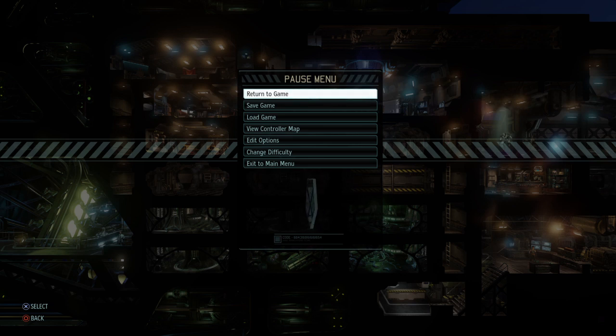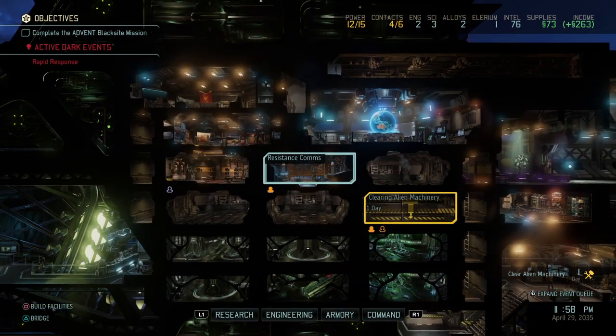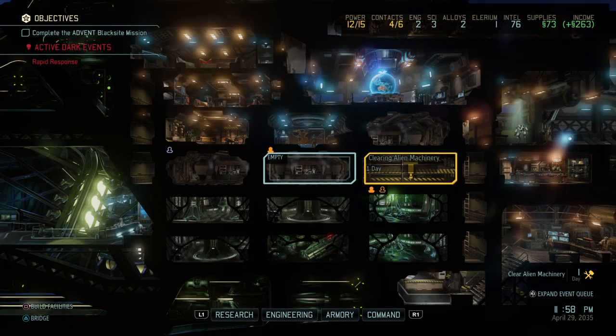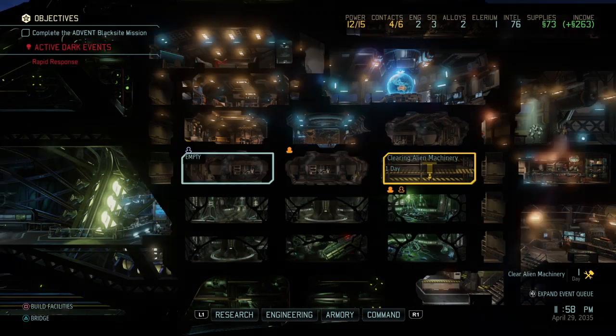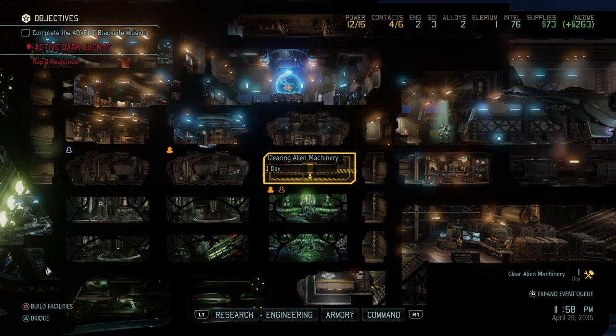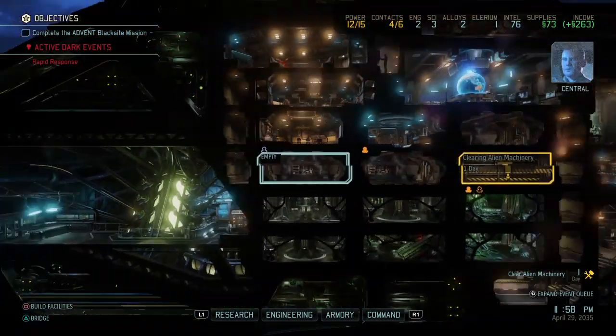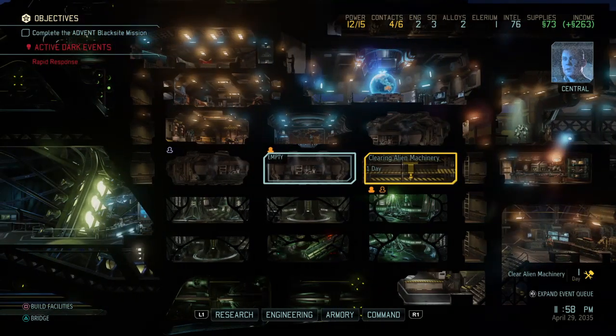What I did is I put the resistance comms up here. This one will be the future workshop, and then this will be the power relay over here. Here is where we're clearing new machinery. This cross-shaped layout will allow us to have the optimum setup.